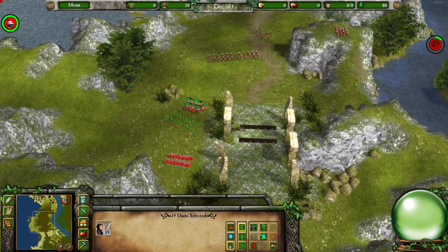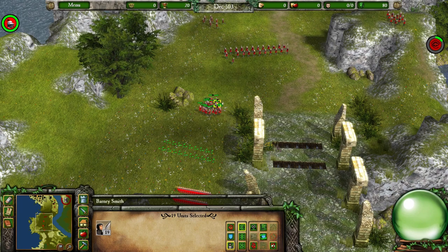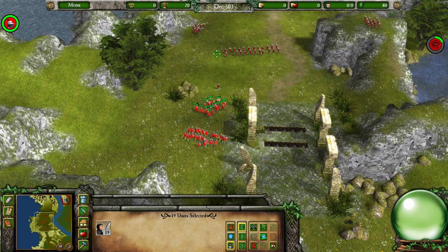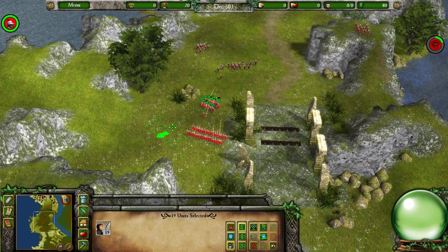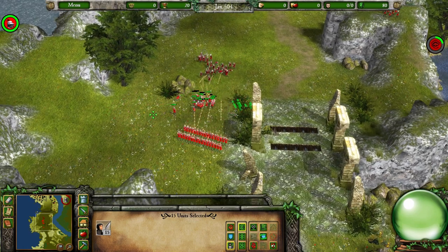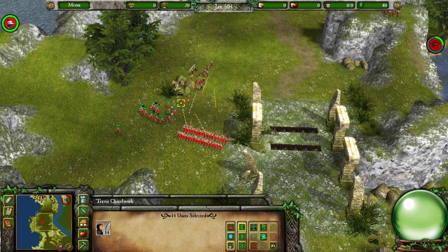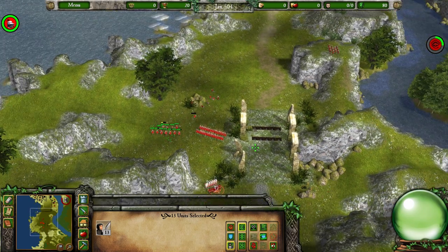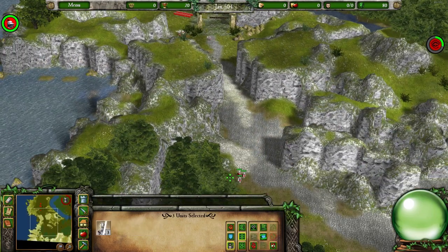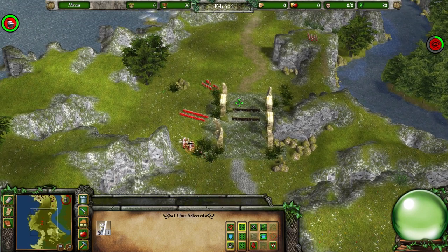I always like the dark red colour scheme in this game — I think it's my favourite colour in general. Splat. If we lose a few here, it's better than getting stuck. Definitely the preferable outcome now. Look at that — we've taken out pretty much all of them. That one swordsman who shouldn't be alive but somehow still is — what a trooper.